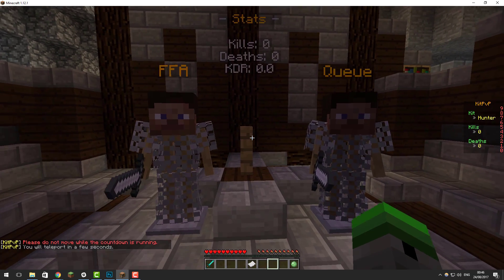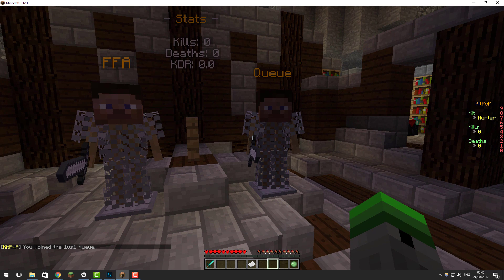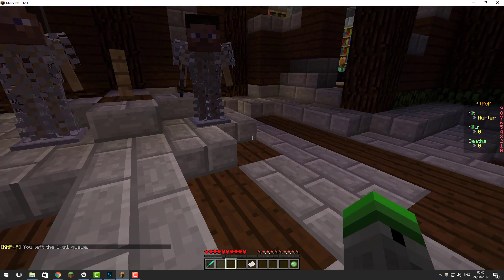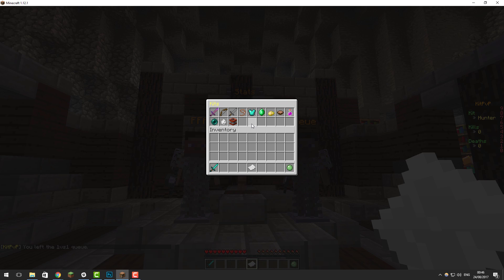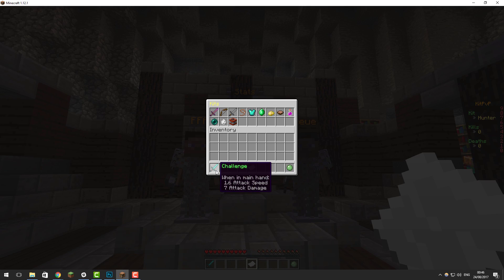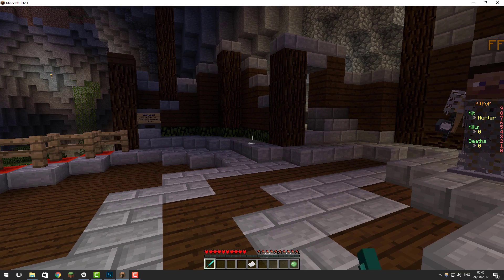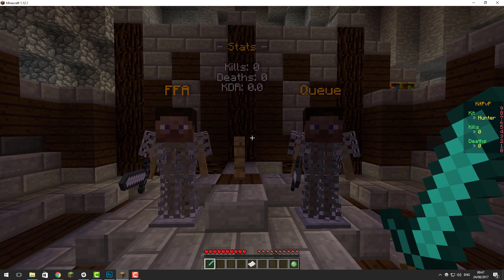The free-for-all is working, and we can also test the 1v1 feature — right-clicking that entity joins the 1v1 queue. If another player joined, we'd be placed in a 1v1 arena. You can leave the queue by right-clicking the player again. If we take a look, there are kits available — right-clicking shows a wide selection of kits that we can use. We can also disable or enable these in the configuration file, and we can challenge players by right-clicking them with the sword.